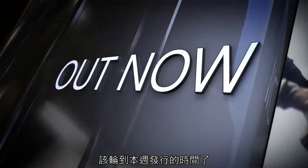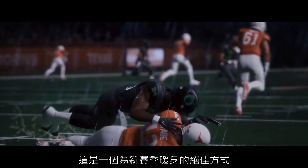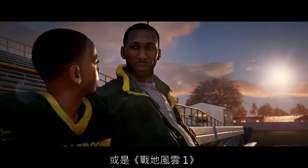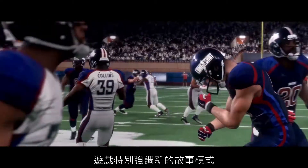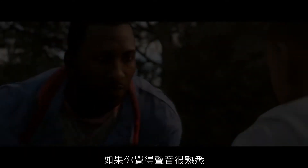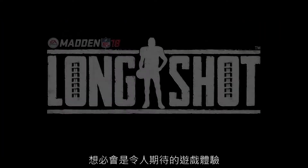Time for Out Now. Madden NFL 18 launched this week with the regular season of NFL just a couple of weeks away. This is the perfect way to get warmed up for the season, or maybe start thinking about your fantasy team. Madden NFL 18 is powered by the Frostbite Engine, and if you've ever played Star Wars Battlefront or Battlefield 1, you know exactly how amazing the Frostbite Engine looks. A highlight of the game has to be the new story mode, Long Shot. You'll play a former five-star high school quarterback trying to become an NFL star after taking a few years away from the game. That is Scott Porter of Friday Night Lights fame. This adds a great level of depth to an already fun game.